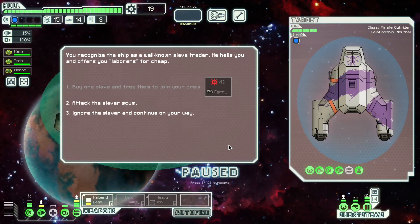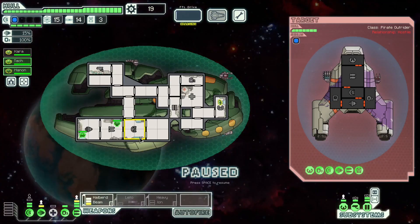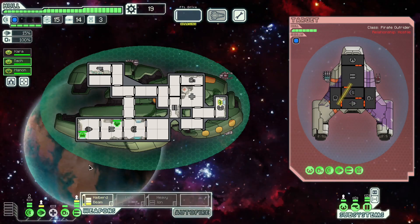Keep circling around — attack the slaver. This ship can't hurt us. Oh, it's got hacking, so we do need to be somewhat wary. We could put two Zoltans in shields and this charge ion can't get through our shields at all, but it depends on what they hack. Let's try to make that a move point while I'm removing it. They got the hacking drone off, but it didn't land.